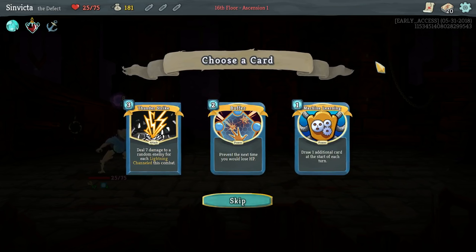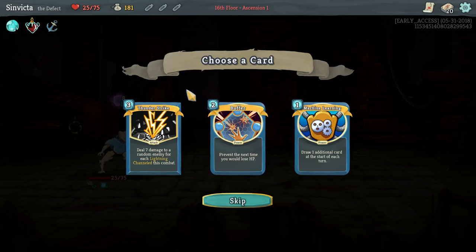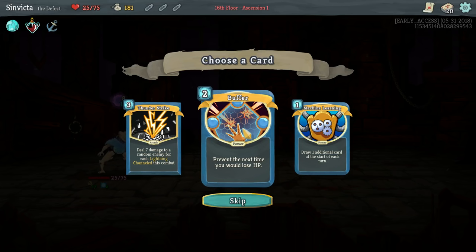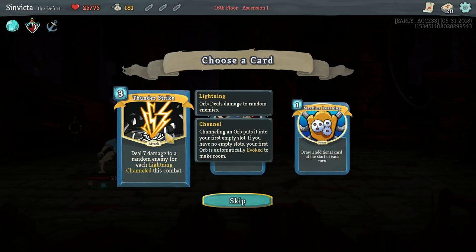Thunder Strike, Buffer, and Machine Learning. I don't like Buffer because it just costs too much. It is nice to have, but it only activates once and that's it - it completely negates all damage you would have taken, but I don't like it. Machine Learning is very good - it allows you to draw an additional card each turn. And then you have Thunder Strike, which is fantastic because if you use it with Lock On you can do an incredible amount of damage. Definitely going to use Thunder Strike here.